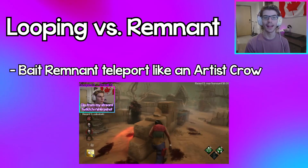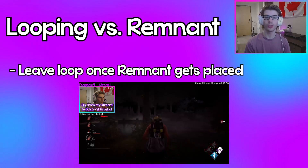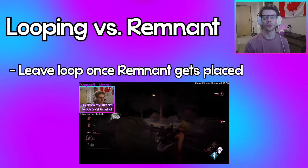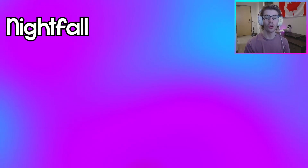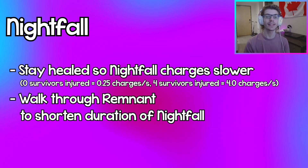Bait the remnant similar to Artist's crows — go close enough that the Dredge teleports back, then quickly retrace your steps. Once the Dredge places his remnant down, go to another loop so he gets no value out of it. Keep going back and forth between two loops whenever he places the remnant down to delay Nightfall charges.